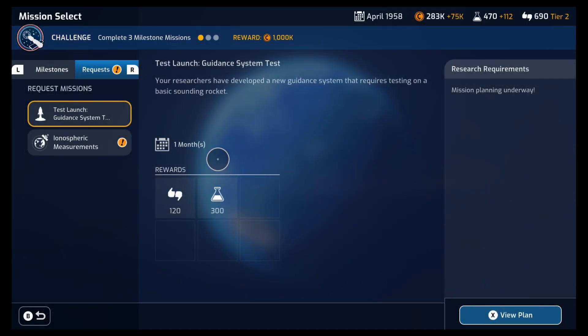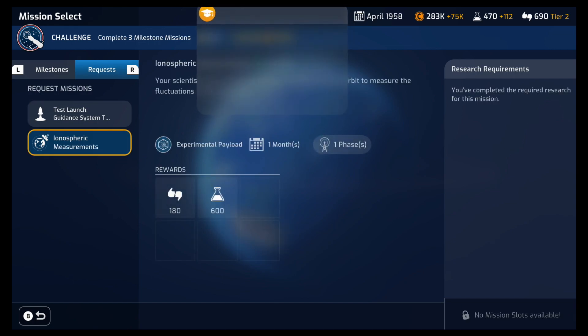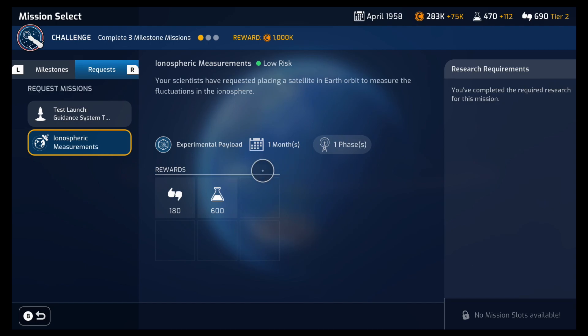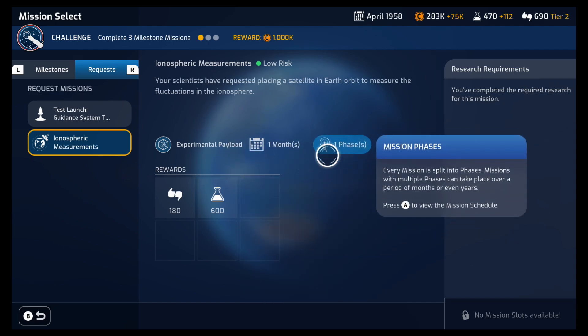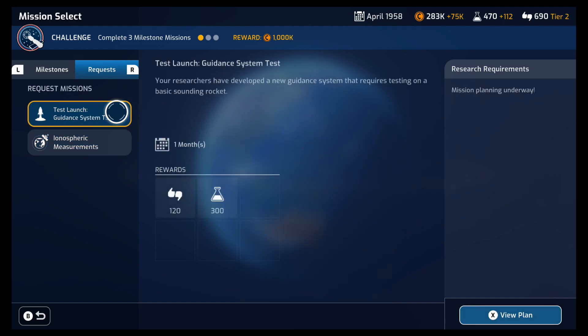Let's check out Earth — ionospheric measurements! It's another request mission! Request missions often have special modifiers that make aspects of the mission more challenging, as well as increasing the potential rewards. Consider these carefully before choosing which request mission to attempt. This is an experimental payload, one month, one phase, and we get a bunch of science out of it. We're still doing this one, so we're gonna wait and probably do that one later.